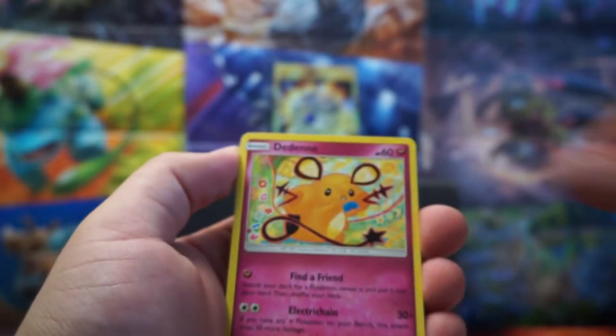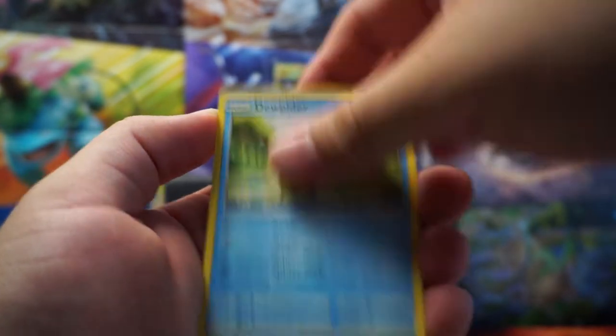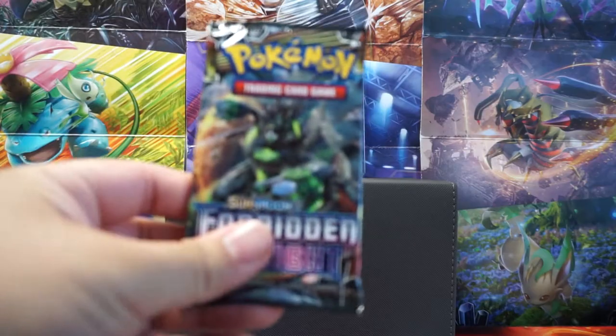We have Spupa, Dunene, Amara, Inke, Panjam, Jupyter, Fennekin, Pebeotile, Unidentified Fossil, and a Beast Ring. Okay, we're moving on to the last of the Forbidden Lights.